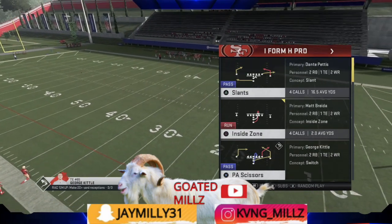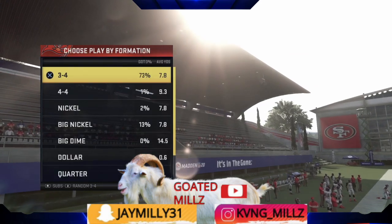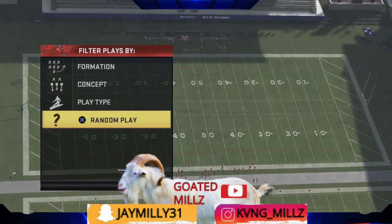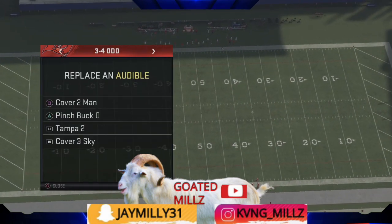Now we're going to click Inside Zone. I have five plays. I'm going to do random plays because it really doesn't matter the coverage, but I'm going to show you Cover 3, Cover 4, Cover 2, and Cover 1.